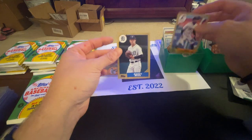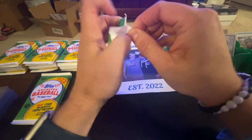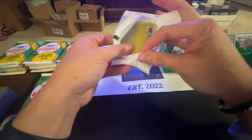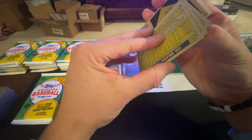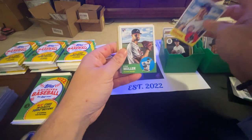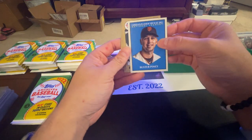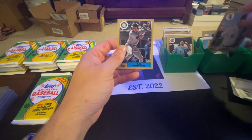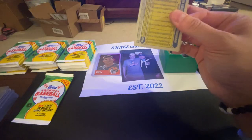Jazz Chisholm, Casey Mize - all the big rookies are in this. We're looking to pull a J-Rod, a Wander. The guy at the LCS where I bought this was where I bought the 2020 Pro Debut that had the out-of-25 Bobby Witt that I pulled. He said most of his boxes seem to have Bobby Witt so let's hope that continues. Nico Horner, Kyle Muller, Brandon Cruz, Marcus Simeon. Comeback Player of the Year Buster Posey - love that. Nick Castellanos, Romy Gonzalez, Cal Raleigh.